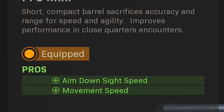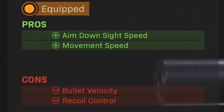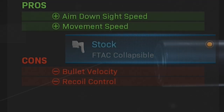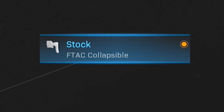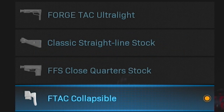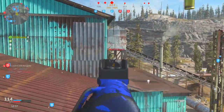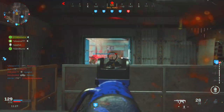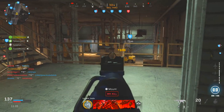This barrel ends up increasing your ADS speed and your overall movement speed. However, it does also decrease your bullet velocity and your overall recoil control, so just bear that in mind. After that, you are going to need to unlock the FTAC collapsible stock, which unfortunately is going to be the very last stock option you end up getting. I think you unlock it somewhere around weapon level 50, so it will take a hot minute to level up your MP5 enough to get this attachment, but once again it is part of the mandatory attachments needed for the full conversion.